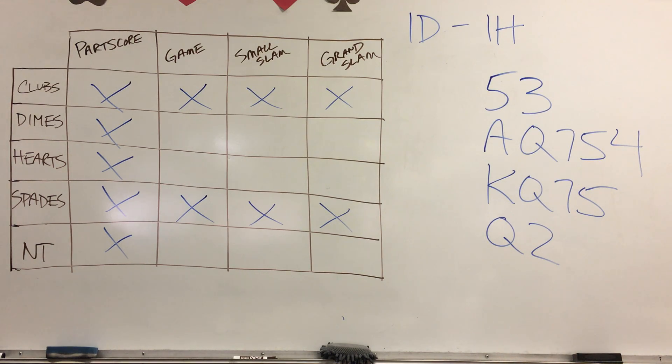So you go ahead and respond one heart, but you have already eliminated more than half of the 20 boxes on this grid. From here, what we want to do is look at a bunch of progressions — different rebids by opener — and then see what else we can eliminate, where we're going next, and what you will do next. We're not going to carry every option out to the end, but we'll get to a point where we can say definitively this is the contract we want, or narrow it down to three or fewer.